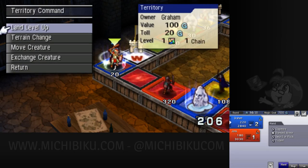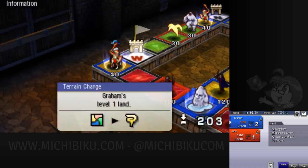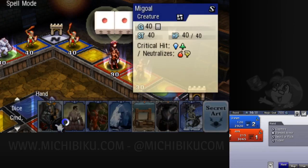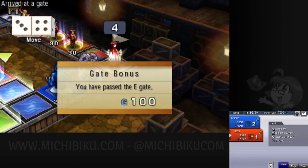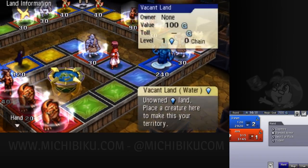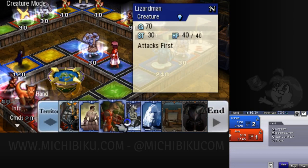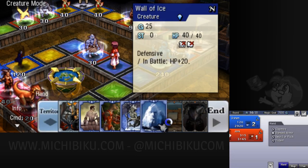Some spaces have no terrain type at all, and they're a lot cheaper to convert, so I can build up chains. I did indeed build up a chain there. That's my strategy for these games — to make big swings. And Jenny's strategy seems to be to take a chunk out of me before I can do that, which is totally viable. There's a lot of different kinds of strategies you can do in this game.